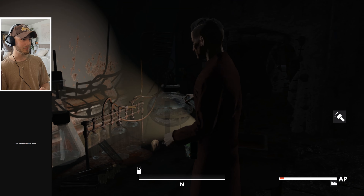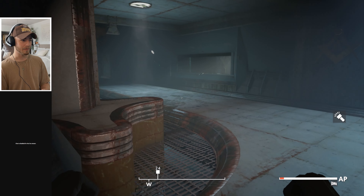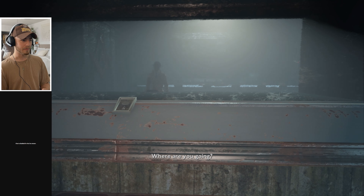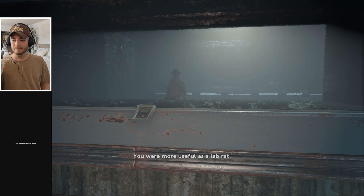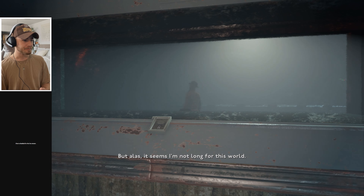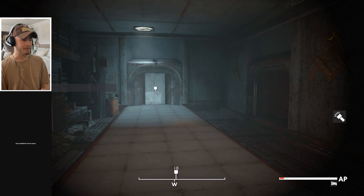A mysterious man appears and addresses us: 'Who are you? Where are you going? I doubt you'll make it far. You were more useful as a lab rat. But it seems I'm not long for this world — there was so much I wanted to do. Off you go then.' For anyone asking — I'm on PC with a controller, not console. I've always played on console so I just prefer controller over keyboard and mouse.